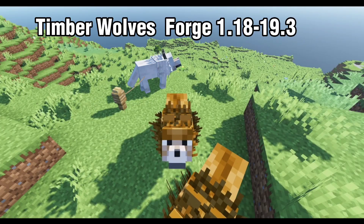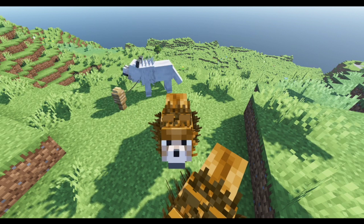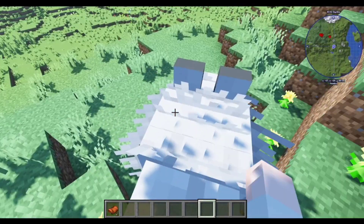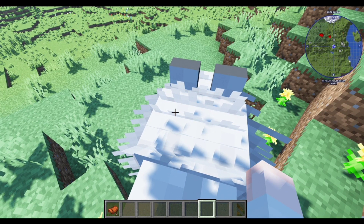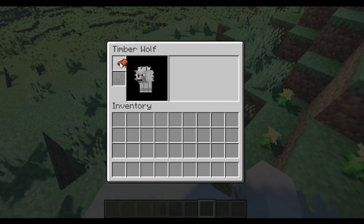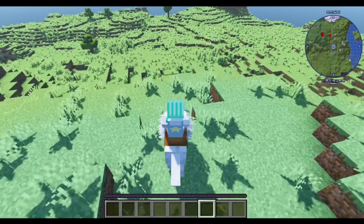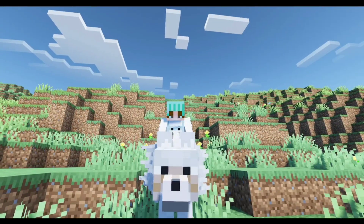Next on our list is Timberwolves. It changes the appearance of horses to be more like gigantic timberwolves. It has the same mechanics as the Minecraft horse — you mount it until it loves you, and when you tame it, you can put a saddle on it and ride it everywhere. I look like a Viking on Assassin's Creed!